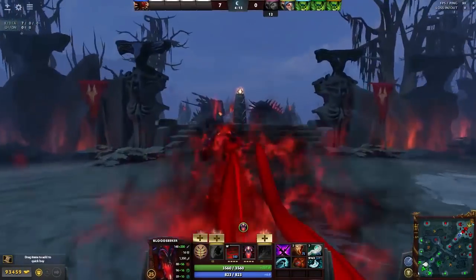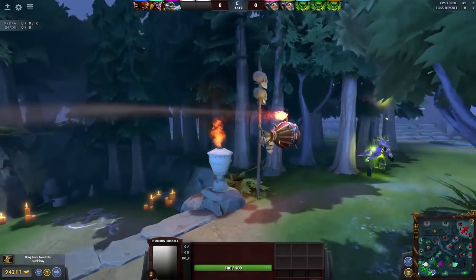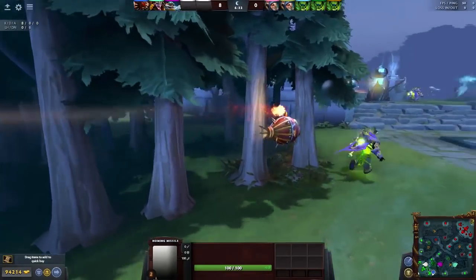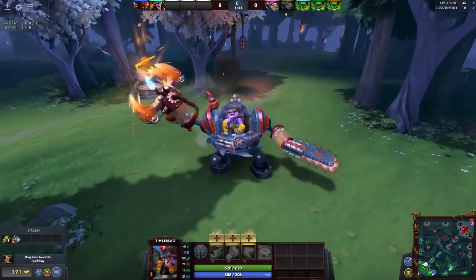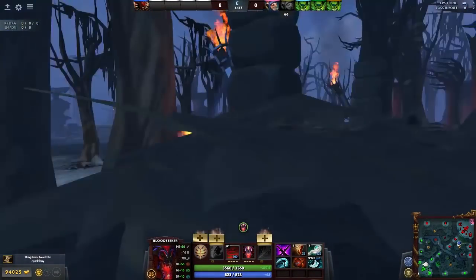Welcome to episode 2 of Mechanics You Probably Don't Know About. I'll be looking at how you can save yourself and your allies from Homing Missile, how you can more reliably escape with your Blink Dagger when respawning after Aegis, and also three tricks on how to avoid Rupture damage.